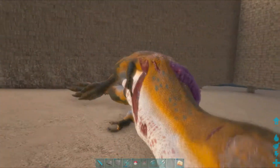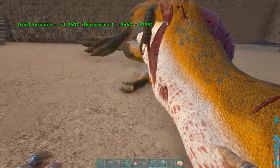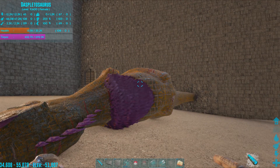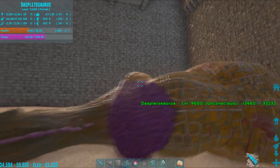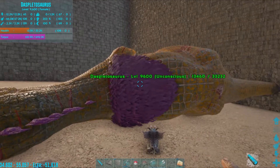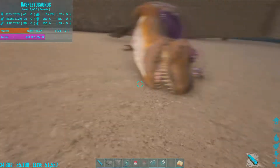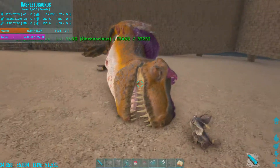We were trying to tame this thing. I had no idea — I saw that it had a torpor priority so I was knocking it out. Right at the end, just before it was finished, I saw it said to put feeding food into the slot. So I continued to knock it out just in case, and sure enough it's a passive tame. When it wakes up we're going to try to tame it — for now it's asleep for a very long time.